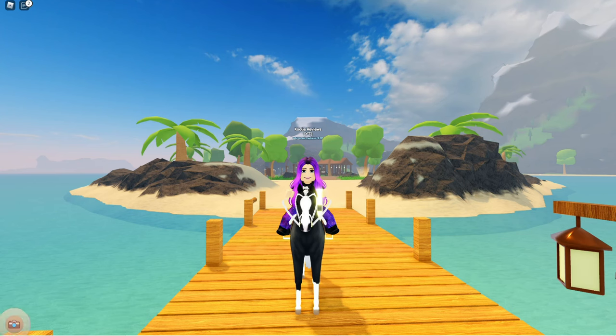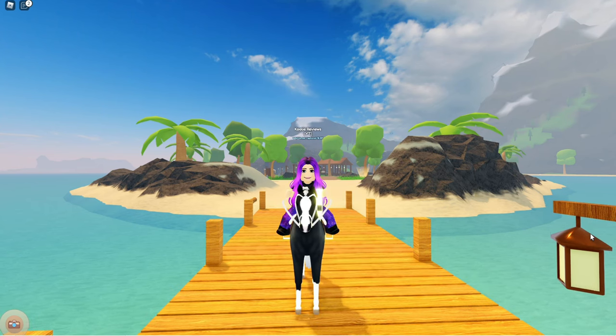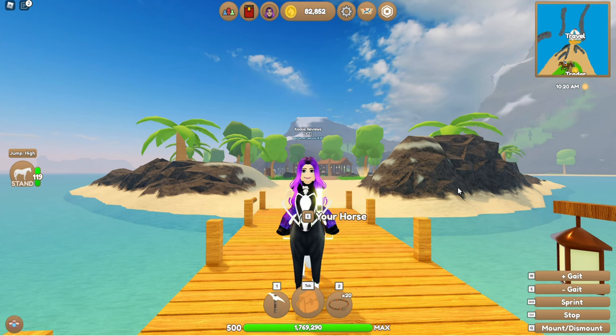Today I'm going to show you my favorite way to make money. I'm currently on Wisteria — she's my favorite horse to ride around because she has a lot of stamina and she's quite speedy. I usually have a lot more money, but I spent about 800,000 on the last giveaway, so I've got a lot of catching up to do to get back to 1 million.